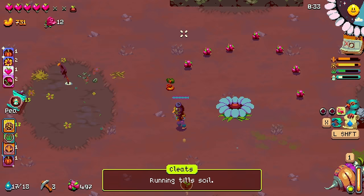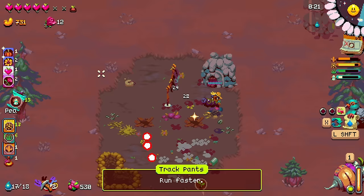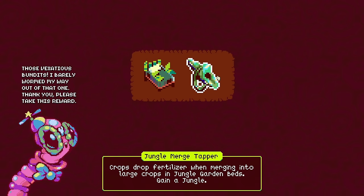We've got heartbeats, and if we don't, we can get more. Running till soil - I think we've got another apple seed too. Crack pants, run faster? Absolutely. Another big damage boost. All garden beds till the soil. Crops drop fertilizer when merging into large crops and jungle beds. Gain a jungle.